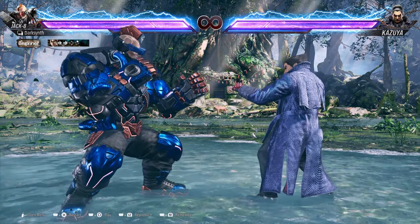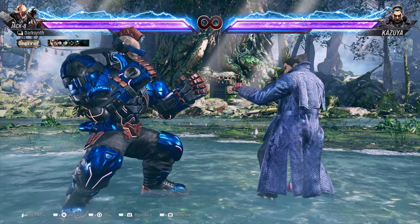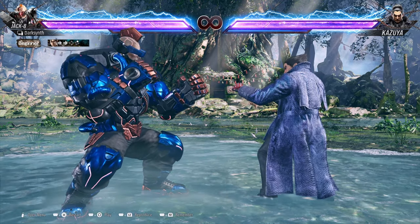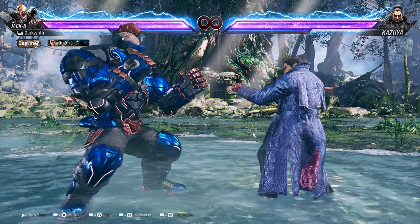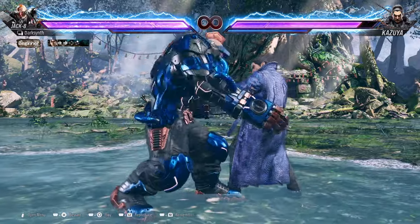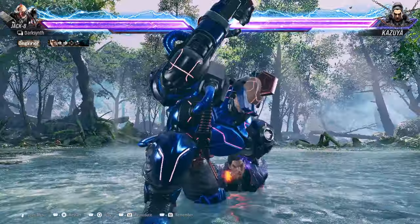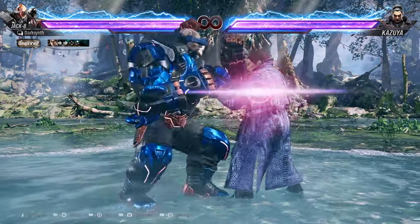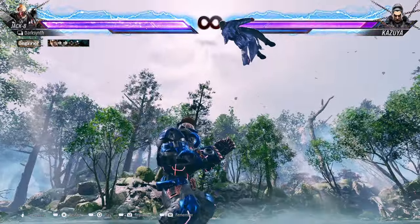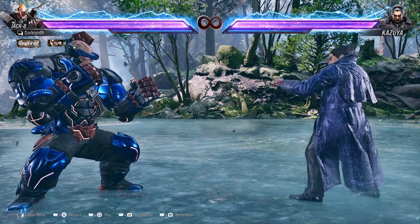His last launcher is a little weird because it's his throw. In order to do it, it's Down Forward, Down Forward, 2+4, but you have to press the last Down Forward and 2+4 kind of on the same frame. There is a little bit of leeway, but you want to be pretty accurate. If you do it correctly, you'll get a blue spark coming out of Jack's left hand. After that, you can combo and go into Up 1+2, and then go for your usual filler into your tornado spin.